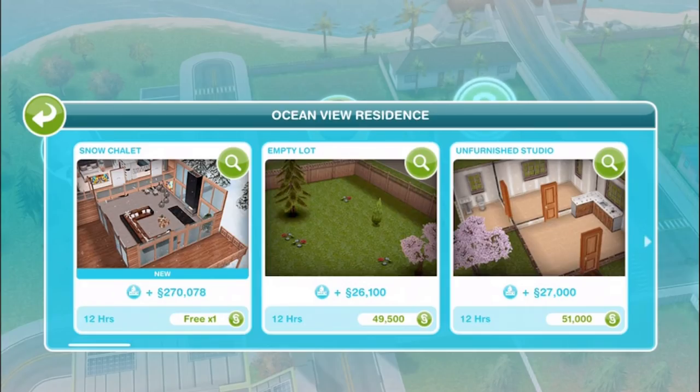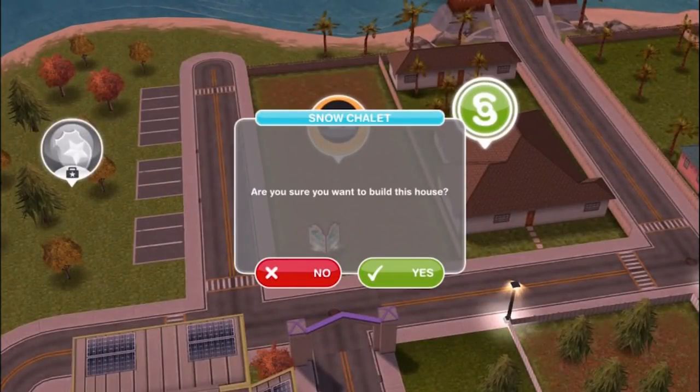If you finish the Snow Problem quest in the time limit, the Snow Chalet will be available to build on any empty, premium, or standard size lot. The first one you build will be free, and after that it will cost simoleons. The cost depends on how many buildings you already have in your town — it'll cost more if you have more buildings, and less if you have fewer buildings.